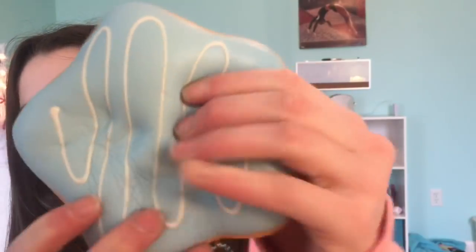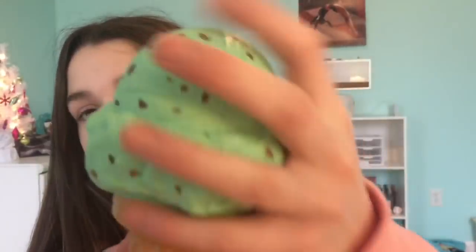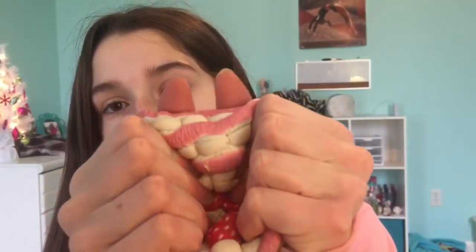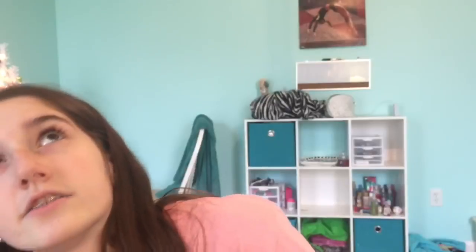I picked this squishy fun cake slice, the creamy candy star donut, versus these soft and slow ice creams. I'm going to marry the creamy candy star donut, kiss the soft and slow mint chocolate chip ice cream, and kill the squishy fun marshmallow cake.